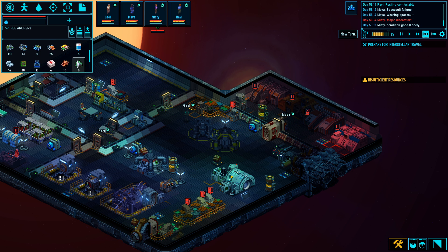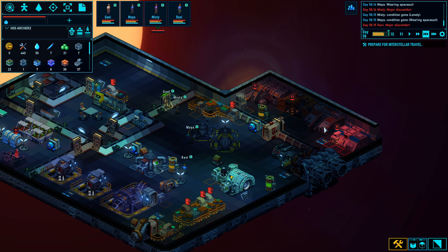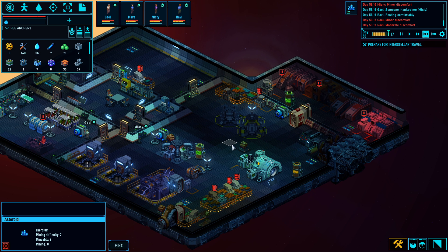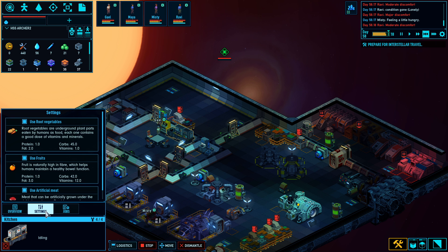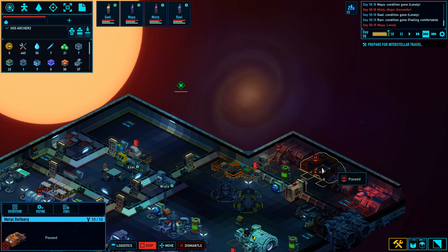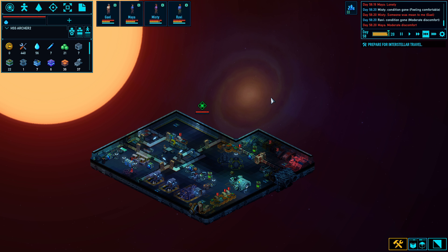Do I not have any optronic components? I thought I had one. Or did we already get our one tech block? That's annoying. I'm tempted to strip this thing back so we can build other stuff. Let's get this thing mined out and then we'll leave this place. The next place has salvage, so we're going to be there for a while. Back to processing our scrap, I guess.